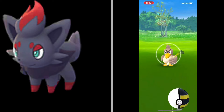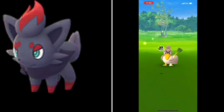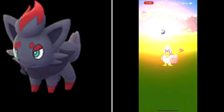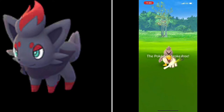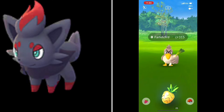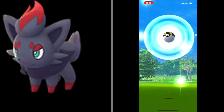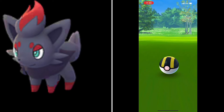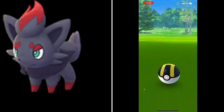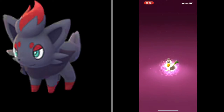I give it a Pinap Berry and throw a Curve Ball, with my buddy helping me out here. As you'll see, sometimes it's not easy to catch the Pokemon like you would with Ditto, but here on the second throw I'm very successful. And then after I catch it, it displays the 'O' with a question mark like it would with Ditto, and then the Farfetch'd becomes Zorua.